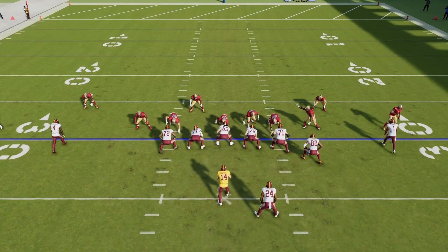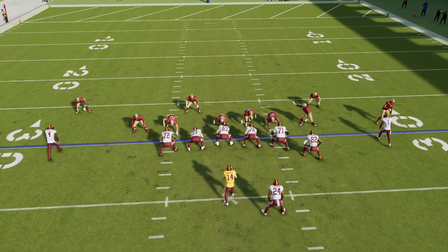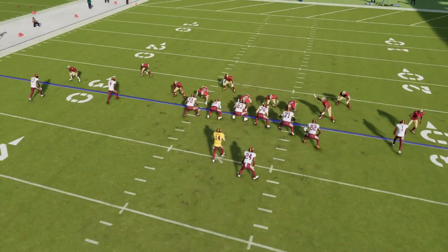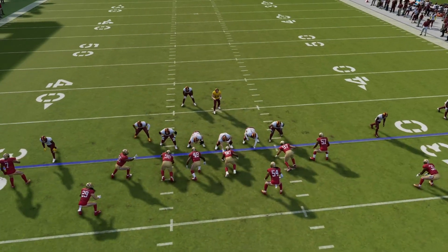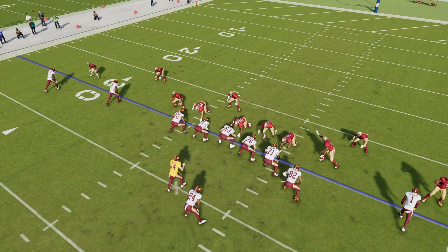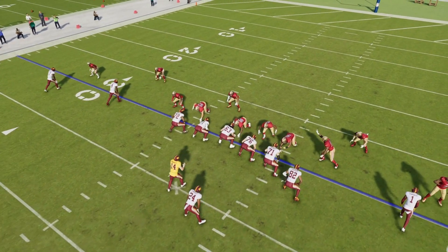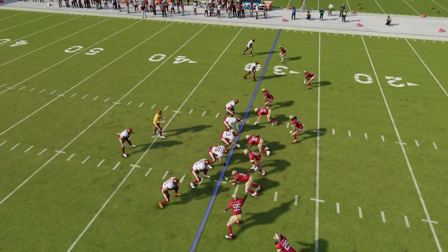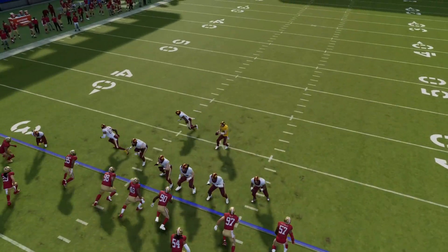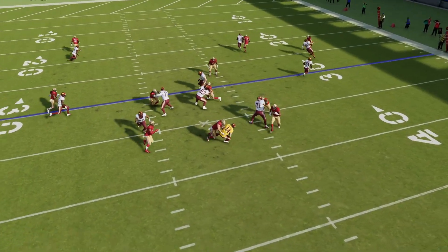Looking at it from the instant replay, you can see the running back does go out in coverage. Once you get off faking like you're blitzing, you can pick him up with this linebacker. If he does actually block, you can drop into coverage or leave the running back alone because this blitz is going to get there as quick as possible. Bosa shoots that gap and you get to the quarterback within about two seconds before anything opens up.